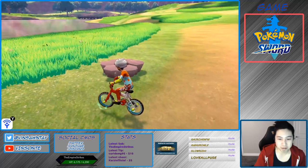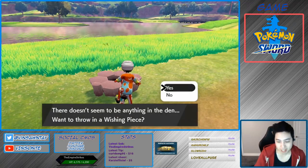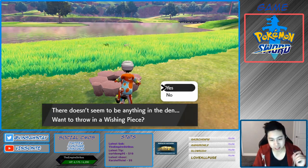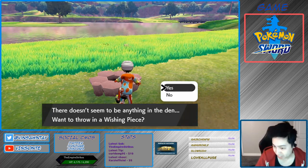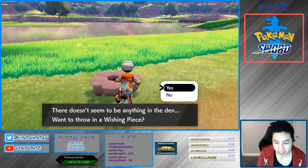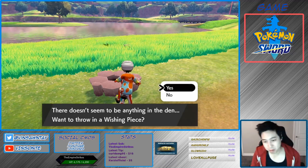Right here — there it is. You want a purple beam though. So you do the trick where you put in a wishing piece, and once it hits, you hit yes on save and press home right away. If it's red, then you reset. You keep doing that until you see a purple beam.